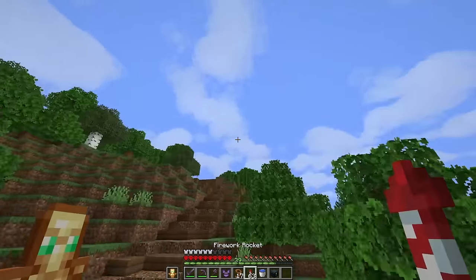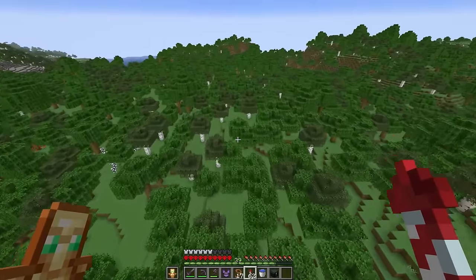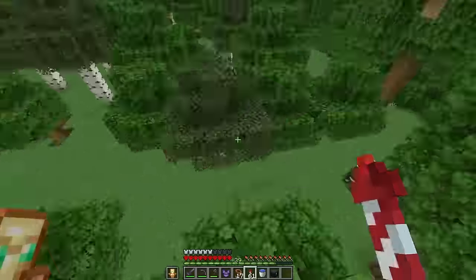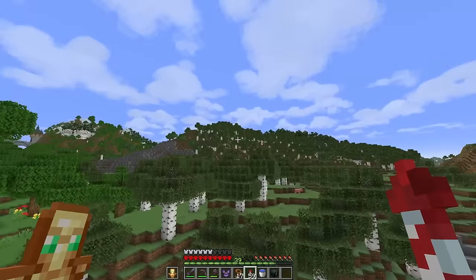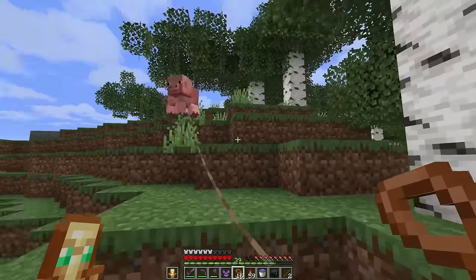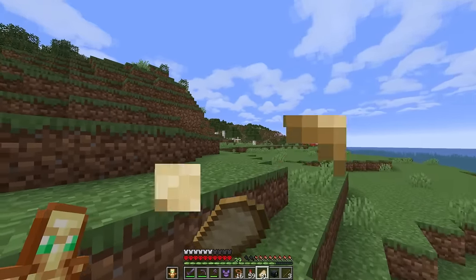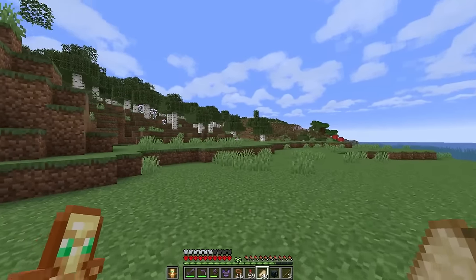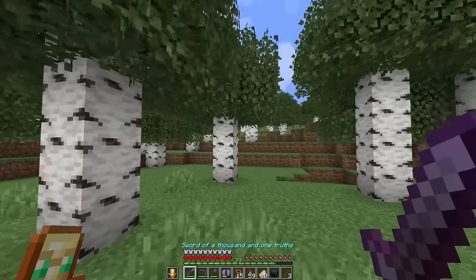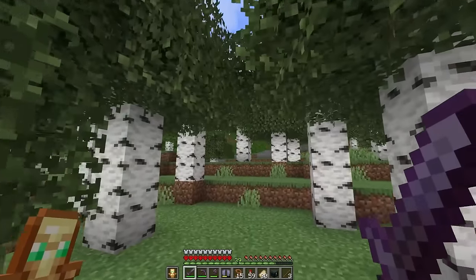Maybe we can find some out here in the woods. Something tells me all the animals have died out here, but we might get lucky. I definitely remember murdering a lot of animals in that forest on day one. We have a pig over in the birch forest! We've got one — we just need to find a friend. Come on buddy, let's get you home. We do have a massive clearing out here, so maybe there's another pig. Two pigs in tow — I've just got to get them all the way back to spawn, and it's on the other side of that mountain.